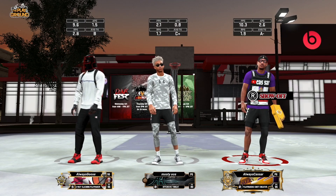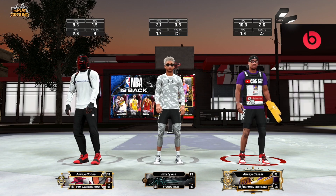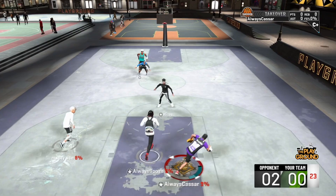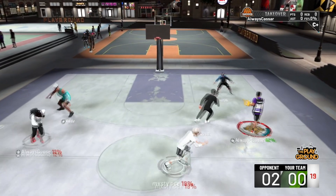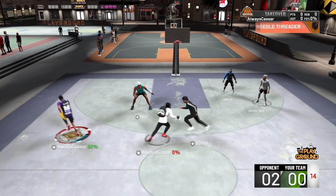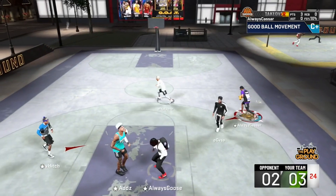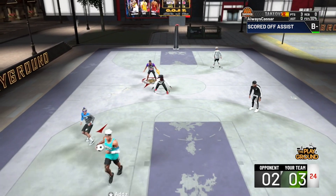Alright everyone, this is the first jump shot I want to show you guys. Remember, at the end of every set of gameplays I'm going to show you in the my court how to time the jump shot as well. All these jump shots I'm using Hall of Fame Quick Draw. My friend Always Goose used Silver Quick Draw on this second jump shot. This jump shot is very, very good. I've noticed I hit a lot more whites with this jump shot than greens. But in this gameplay footage I'm showing you right here, I actually do know how to time it really easily.